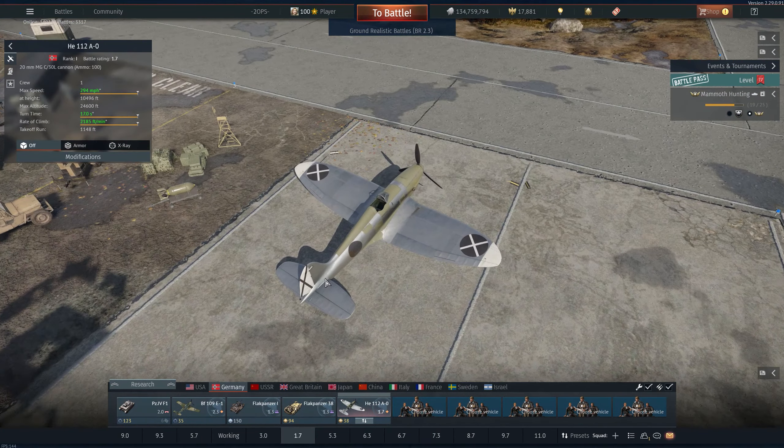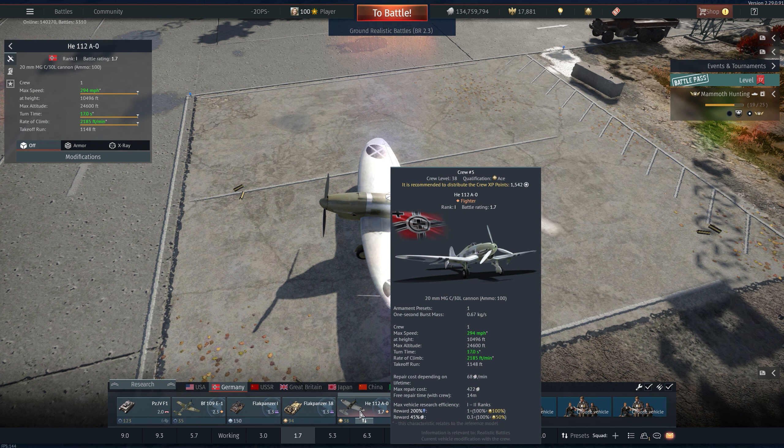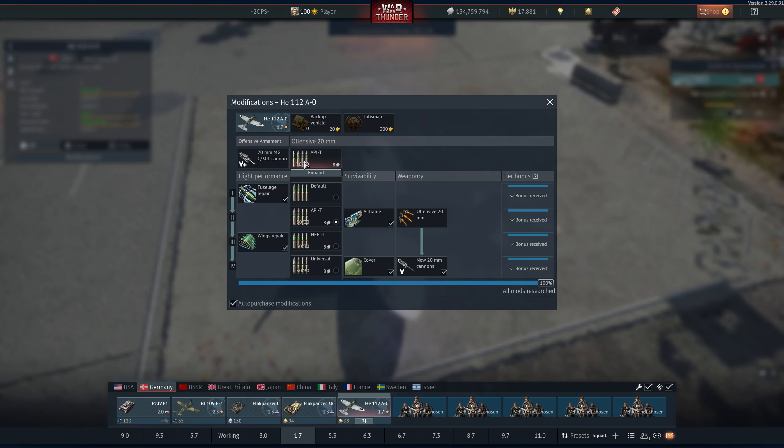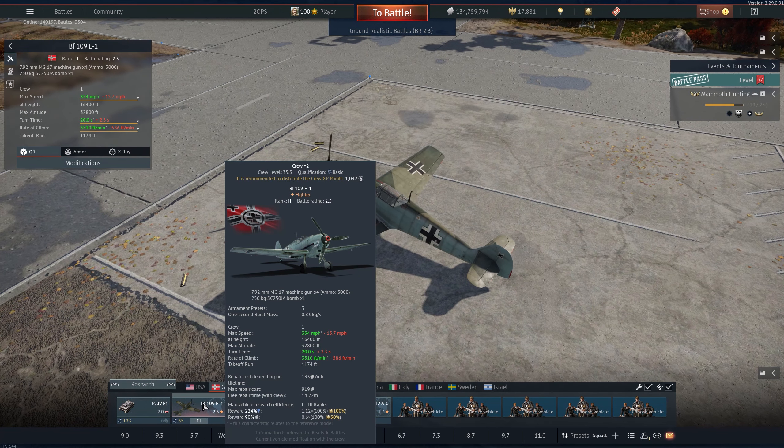From there we have the He 112 A1. This thing is pretty much an A-10 in the sky — it has a 20 millimeter gun that just rips things apart, 37 millimeters of penetration when shooting from the top down, and you will wreck enemy tanks. It can also do a good number on other aircraft.